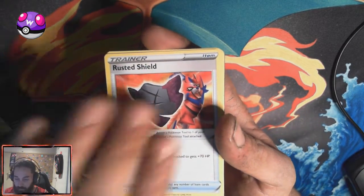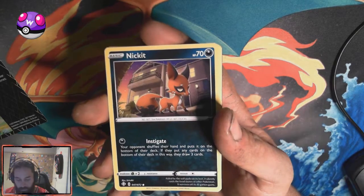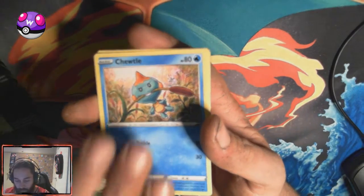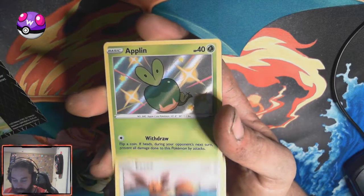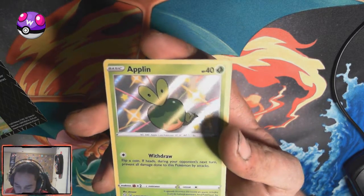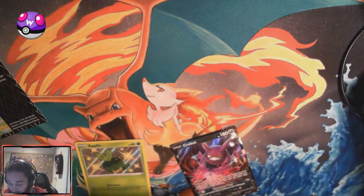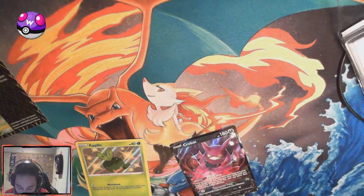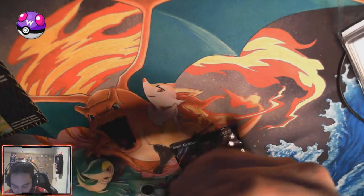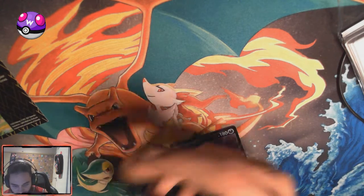I saw a Shield card. Remove that Regidrago out of my way. I don't really want the Ditto V Max, but — Applin! I want the full-art Ball Guy as well. Crobat V — that's good. Three hits from two packs, way better than the last opening. Didn't have Applin, so that's a big old bonus.